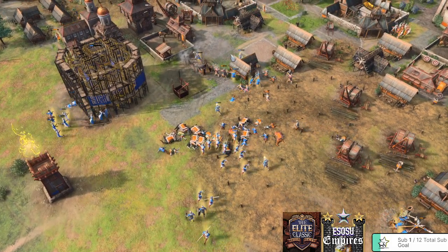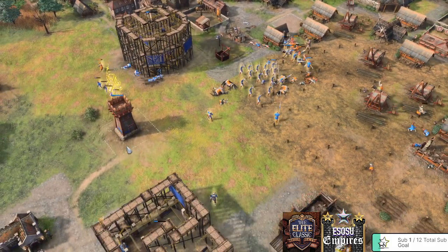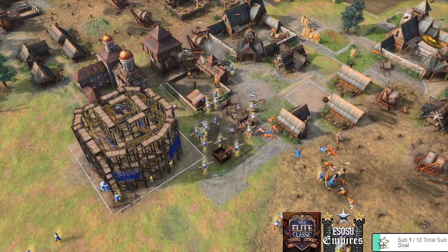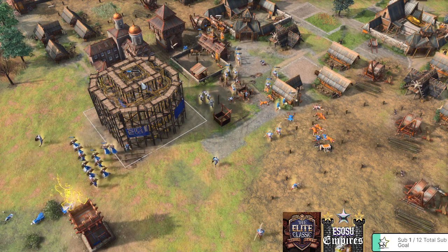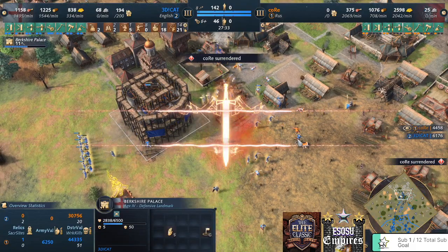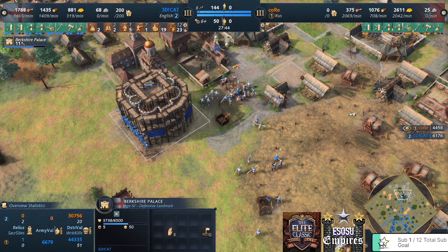That extra attack speed is very effective. Militia are called but can't help much — there aren't many villagers left. The Berkshire Palace needs to be cancelled; three manganels sit there but nothing to defend them. More villagers get drafted and the Berkshire goes up — that's GG. Core defended very well but English power shone through once again. Manganels are destroyed and GG is called. Core says 'I can't handle this.' What a match! Leave a like, watch more matches on the channel, catch me live on Twitch — this is Esoteric Cloud Surfer, surfing out.